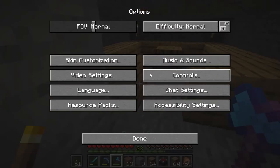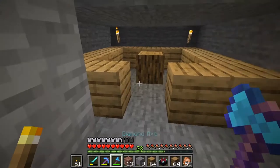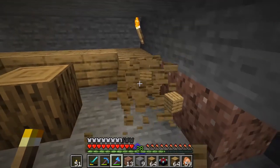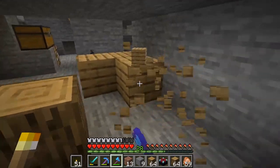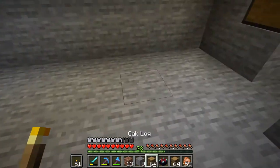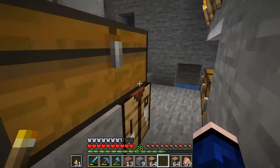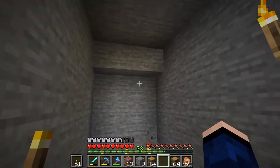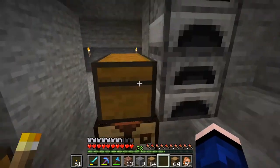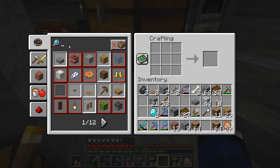I want to actually make things that have a little bit of look to them — not that this looks great by any means, but it is like a little miniature base. The whole point is to make it so that in the future if I ever come back here, it's like 'hey, this looks halfway decent, it doesn't look just horrible.' I made everything smooth stone and made it a little spacious. That's why I'm bringing the enchantment table down here.